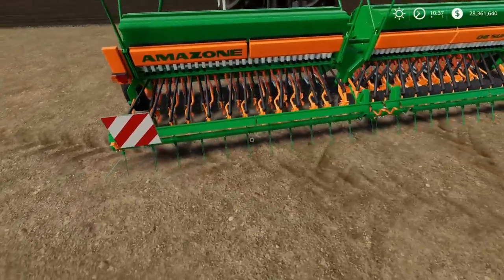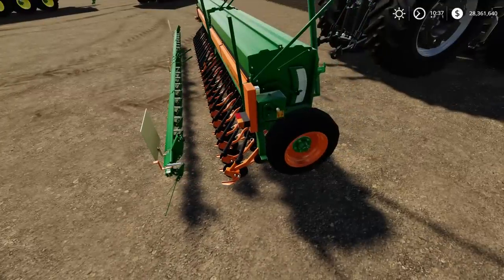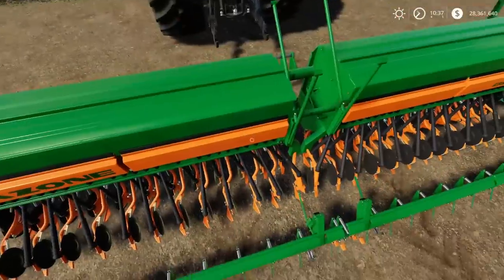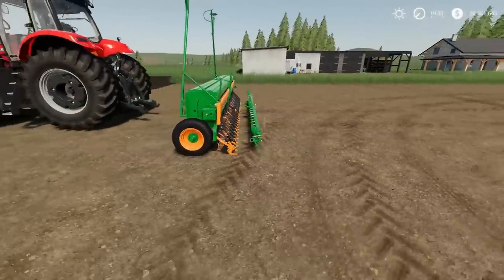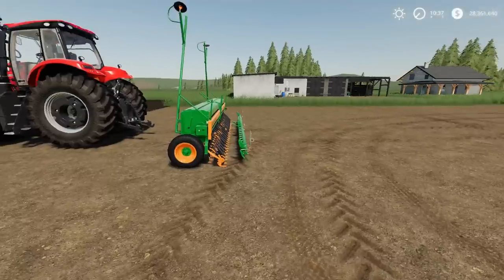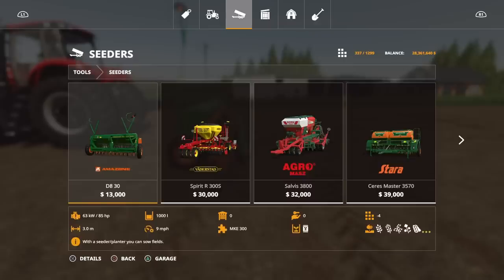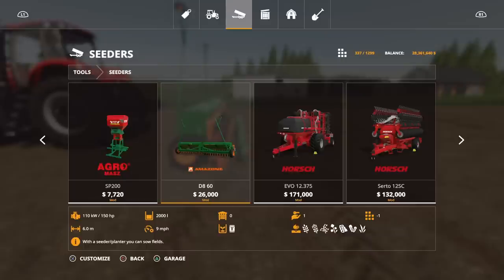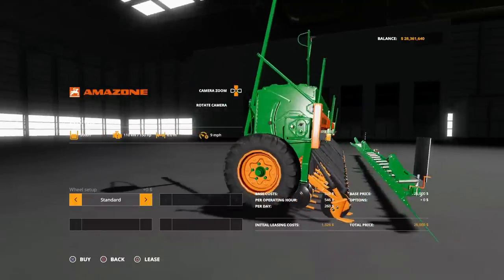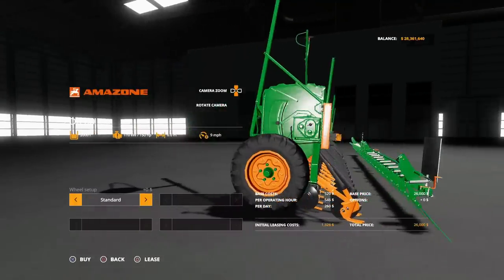I've just noticed that rear section isn't attached — there's no actual connection. That's weird. It's for all intents and purposes completely separate. I'm sure it's not supposed to be like that. You'll find this under seeders. The price is cracking — 26 grand for a six metre, requires 150 horsepower, 2000 litres. This will do your main crop types, grass and oilseed, radish for a cover crop.